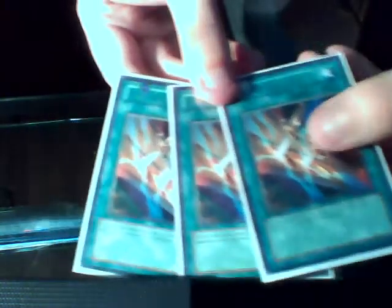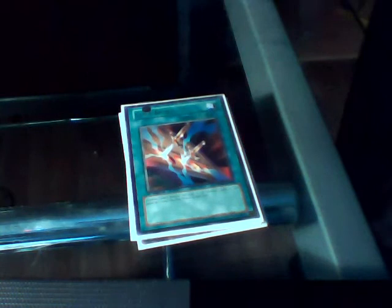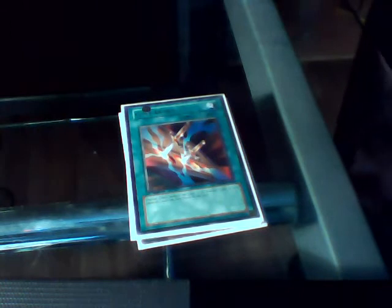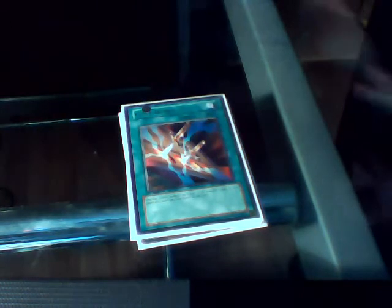I've got a lot of six-star monsters in this Archfiend deck so it is important for me to have three versions of Cost Down. Cost Down lets you discard one card and then reduce all monsters in your hand by two stars, so it's really important for not tribute summoning and just having monsters with stronger attack than everyone else.